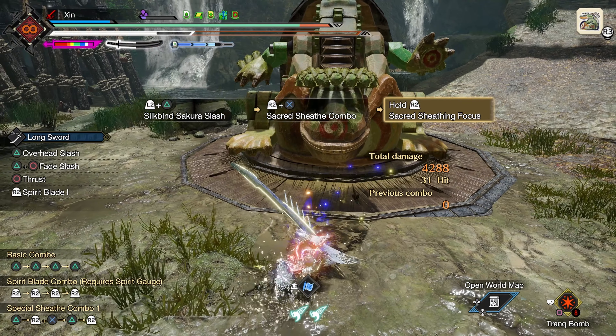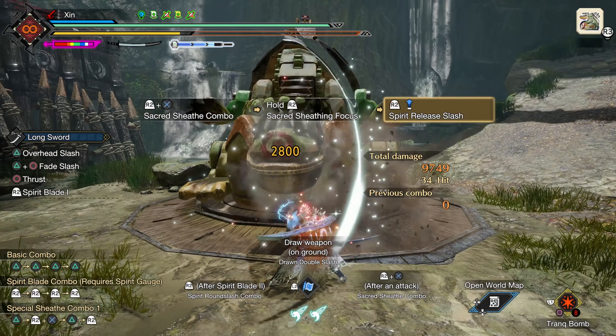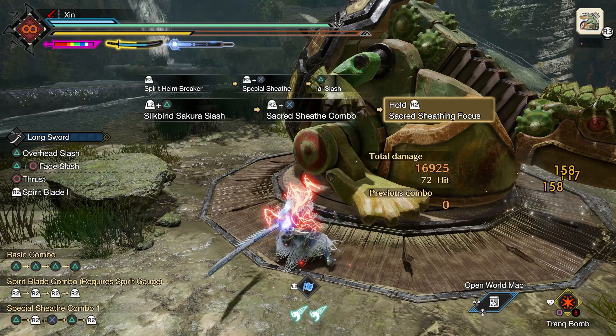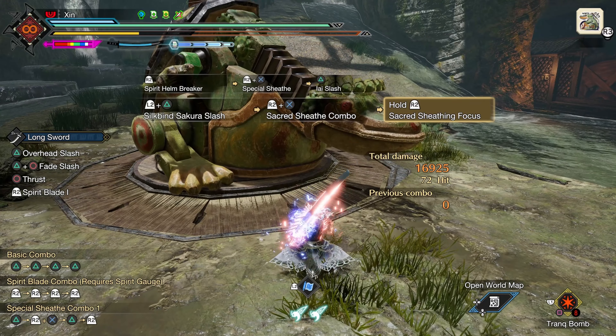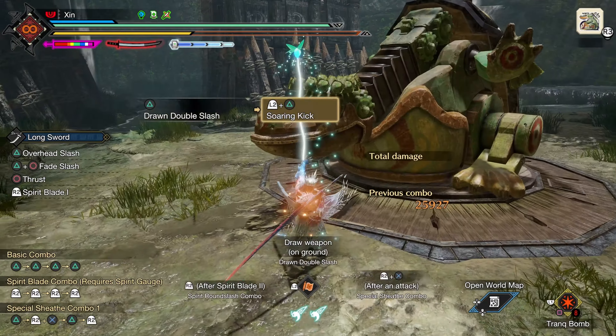Hello Hunters, today I bring you my Frostcraft Longsword build as promised. This build works for both the EI Slash into Spirit Helm Breaker combo, and Secret Sheath into Spirit Release Slash combo. If you haven't reached Valkana or Rising Wallstrikes yet, you can also check out my previous Longsword build in the description below.